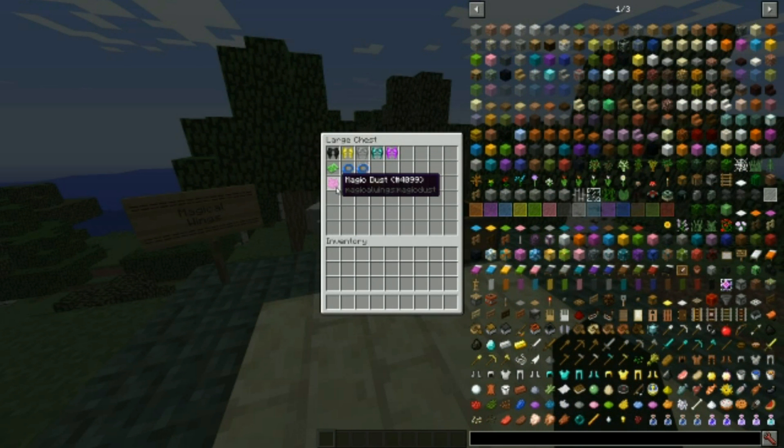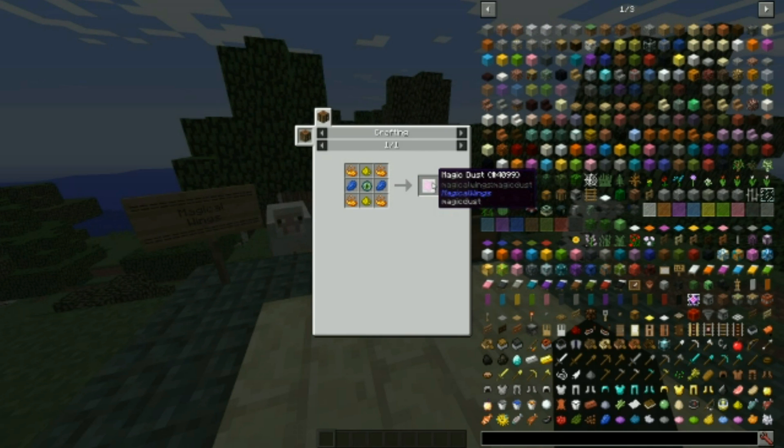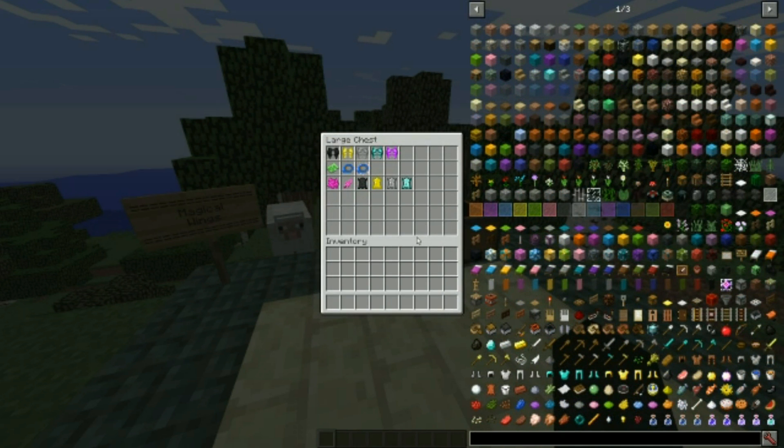Now, how do you make magical dust? It's right over here — this is the recipe I was talking about. You're going to need an eye of ender, two glowstone, two lapis, and four blaze powder. If you've been playing Minecraft in recent versions 1.9 and above, you know how dangerous the nether can be. This is going to be a slightly more difficult recipe to manage, but once you do get it, you will yield yourself eight magical dust — more than enough to make even two wing duct tapes.